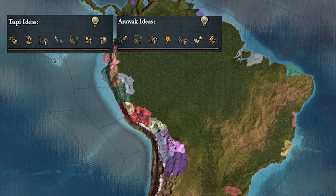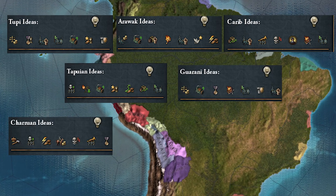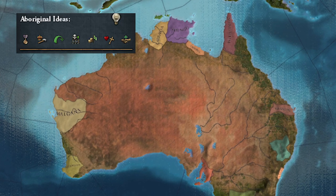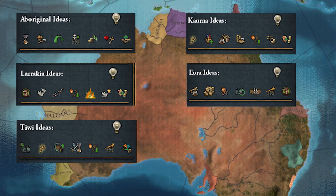In South America we have the Tupi, the Arawak, the Carib, the Tapuyan, the Guarani, the Charon, Native Tribes, and Mapuche. And last but not least in Australia we have the Aboriginal, the Lorachia, the Tiwi, the Korona, the Aora, and the Camilaroi.